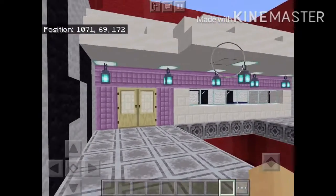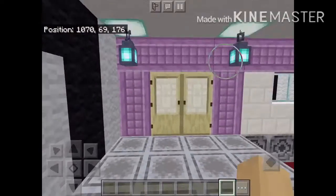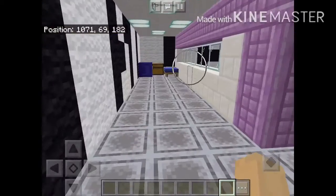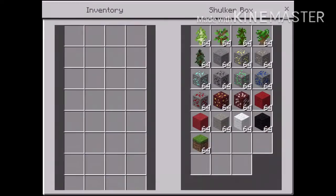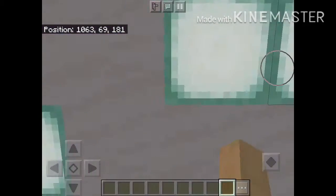So here is my house. And that's what I have so far. Here's the inside: a chest filled with nothing, a shopper box filled with everything, a bed, and some lights.